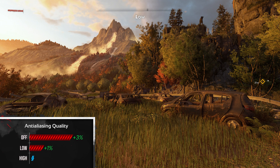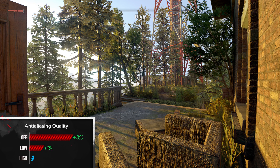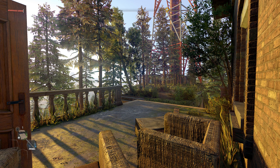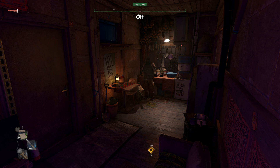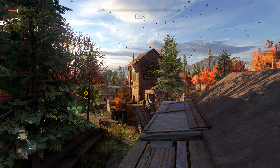This game looks very blurry no matter if you set anti-aliasing on high or low — high is a bit sharper but still bad. On top of that, anti-aliasing applies some weird lens distortion effect for no reason. There is a way to turn off AA through a config file, but then the game looks even worse honestly, so I wouldn't recommend it. I'll explain the config file at the end of this video.